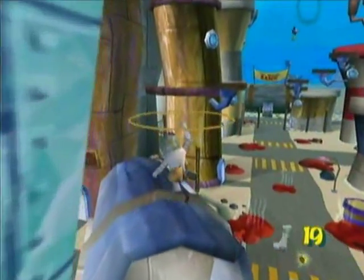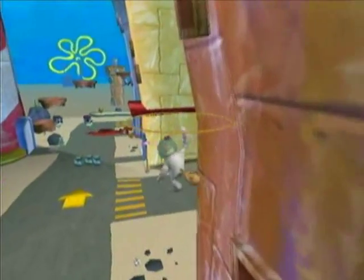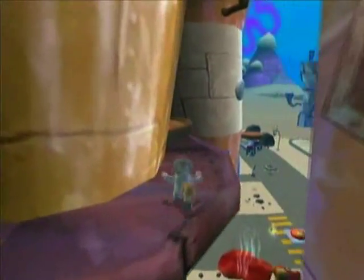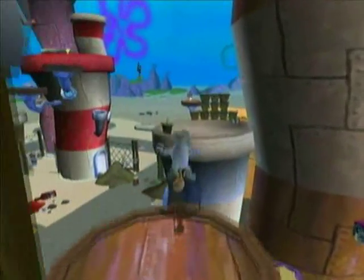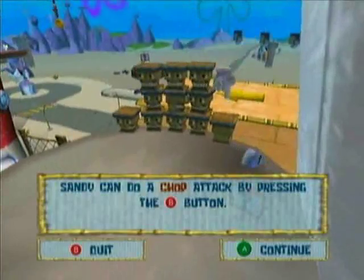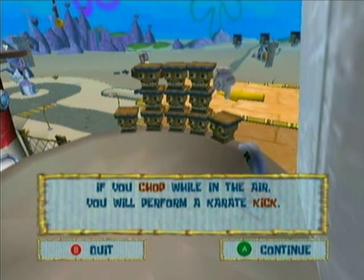We're not going to get that Patrick spatula yet. We can just do this and we're back over here. Hold A and we get another tip: Sandy can do a jump attack by pressing the B button. If you jump while in the air you will perform a karate kick.